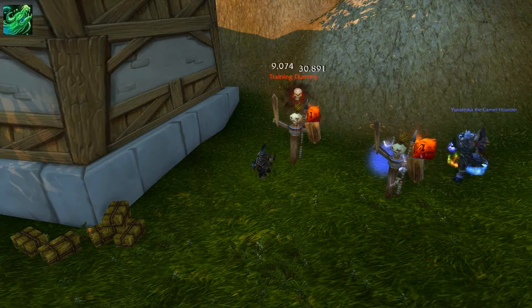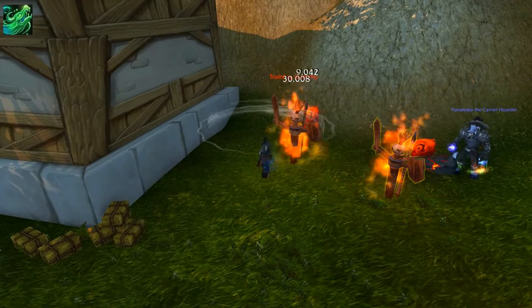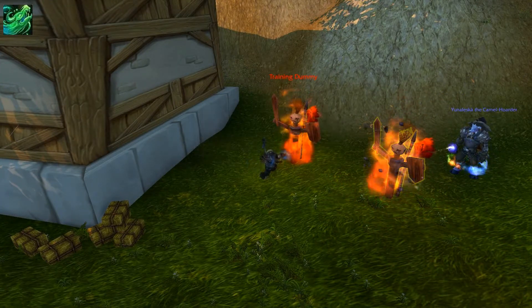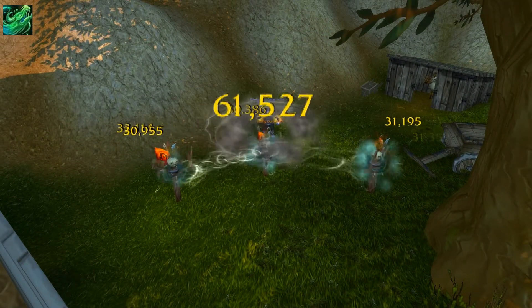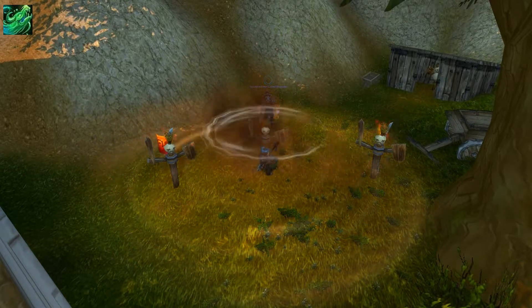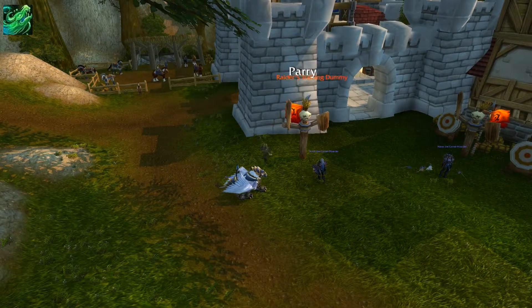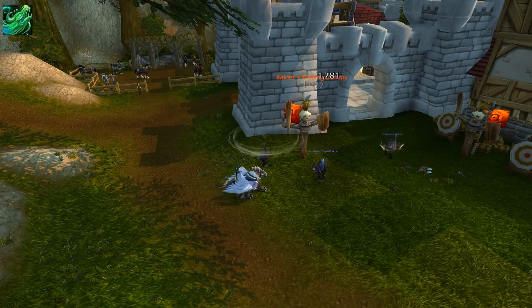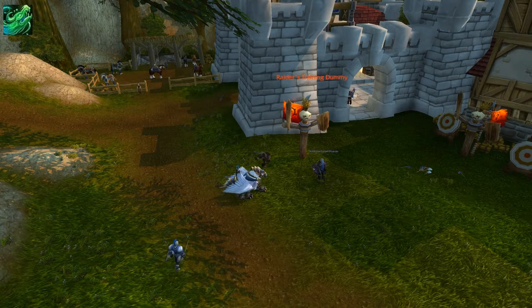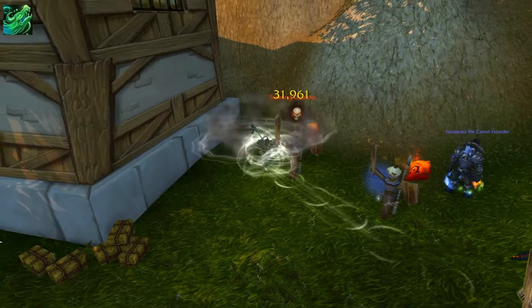This next ability is called Hurricane Strike, and this will cause you to unleash a rapid series of kicks towards enemies within 12 yards, which deals damage based on a load of different calculations. You can view them on the WoW DB talent finder because there are a lot of percentages and numbers involved. The damage will be dealt over two seconds, and while you're in the air kicking, you're immune to movement impairing and loss of control effects.